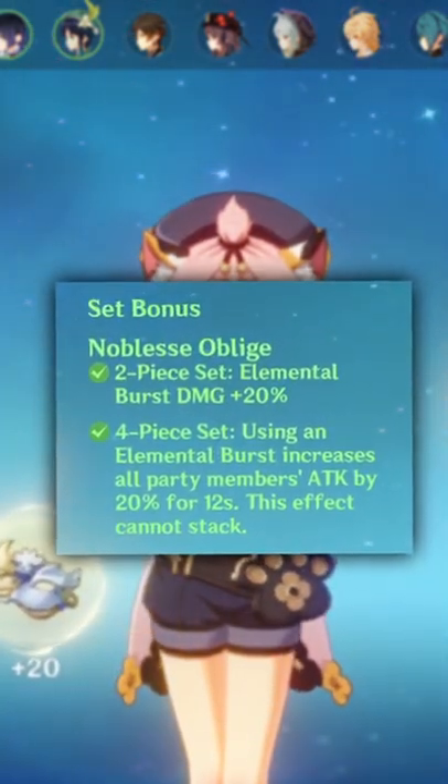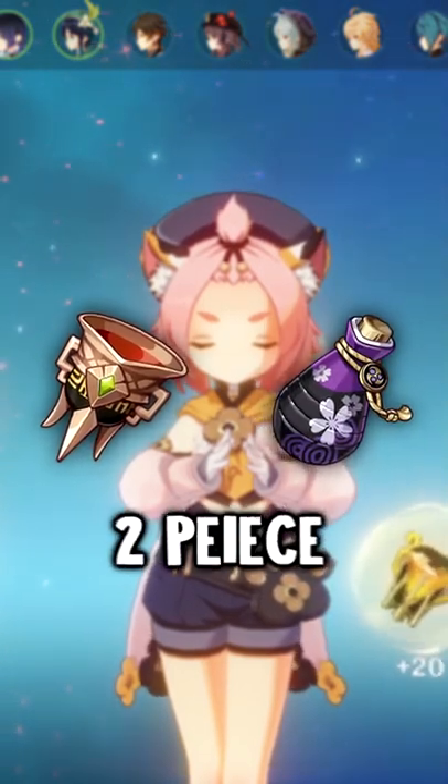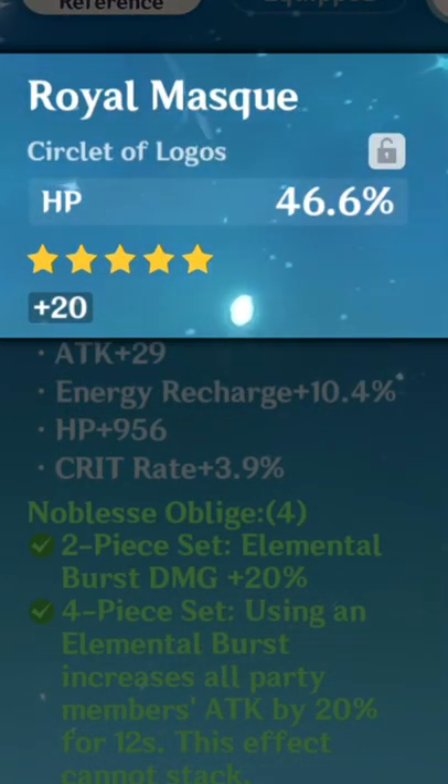There are plenty of artifact sets that work with Diona, most notably 4-piece Noblesse, but you can also use 2-piece Tenacity and 2-piece Emblem, or 2-piece Tenacity and 2-piece Maiden. You want to have an Energy Recharge sands, HP goblet, and either an HP or Healing Bonus circlet.